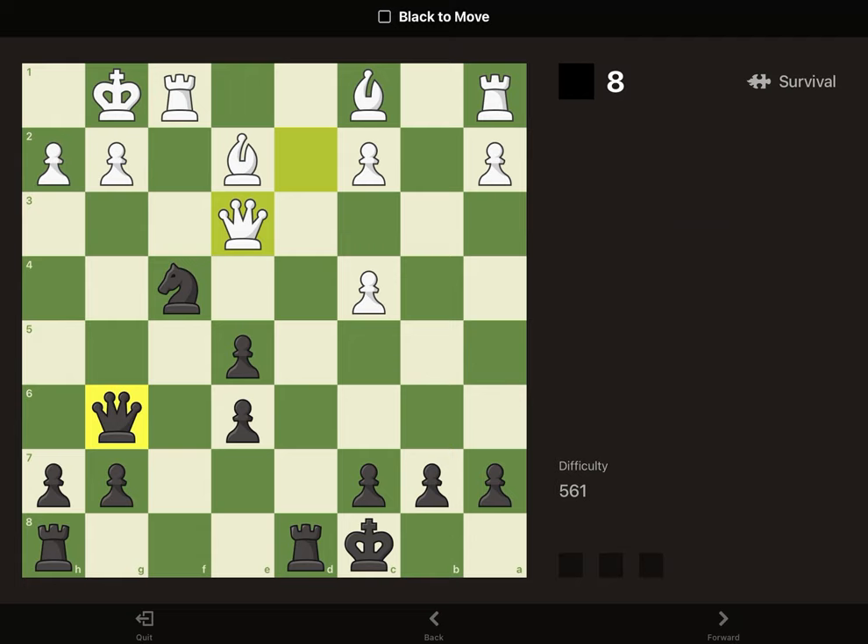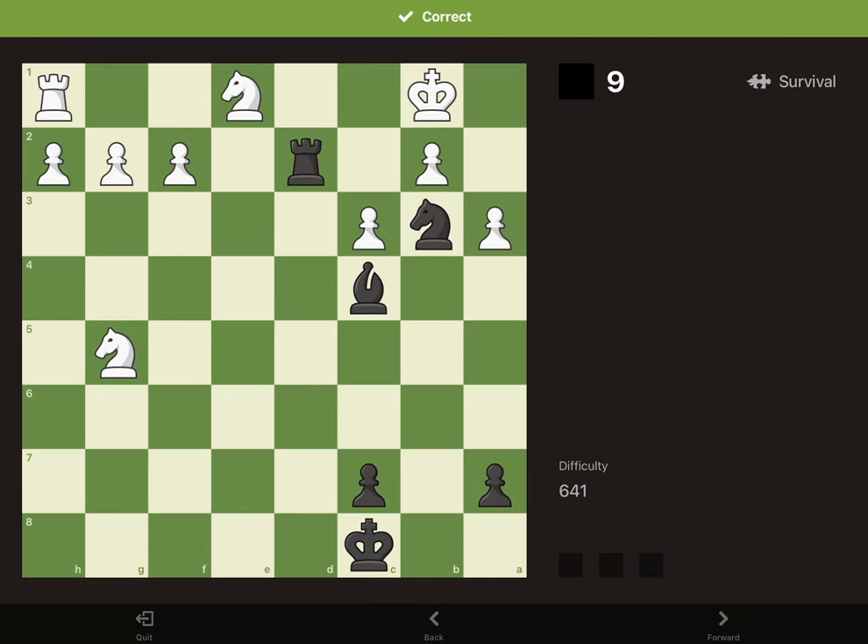In this one, our knight attacks G2, and there's our queen — they only have one defender so we can win this pawn, and it's also checkmate.